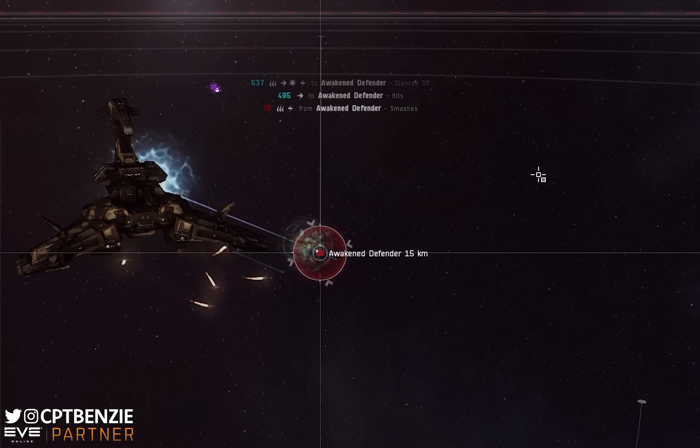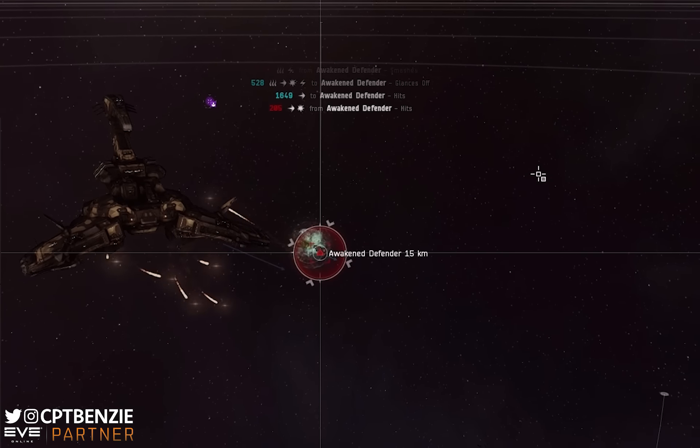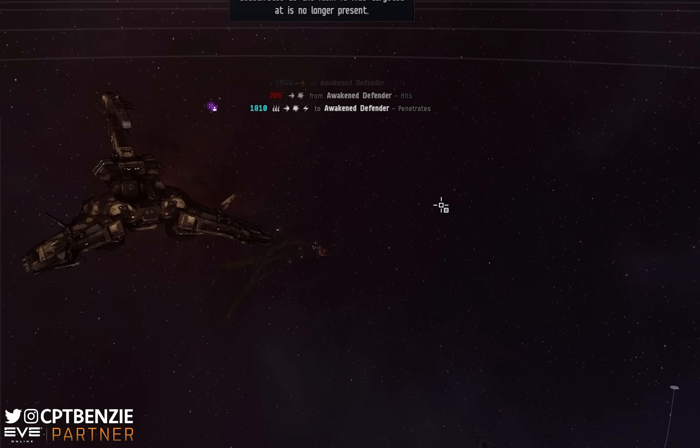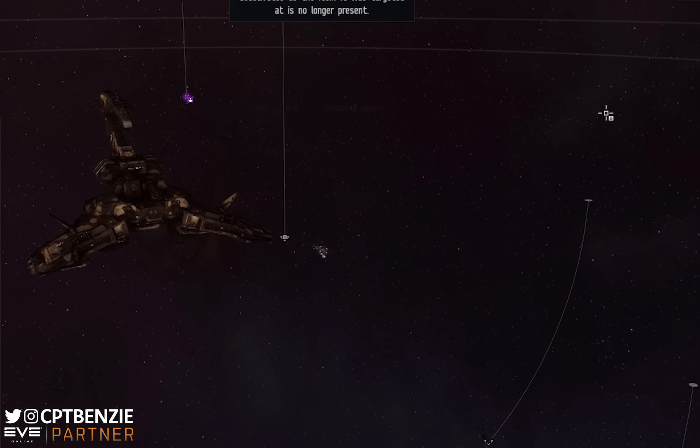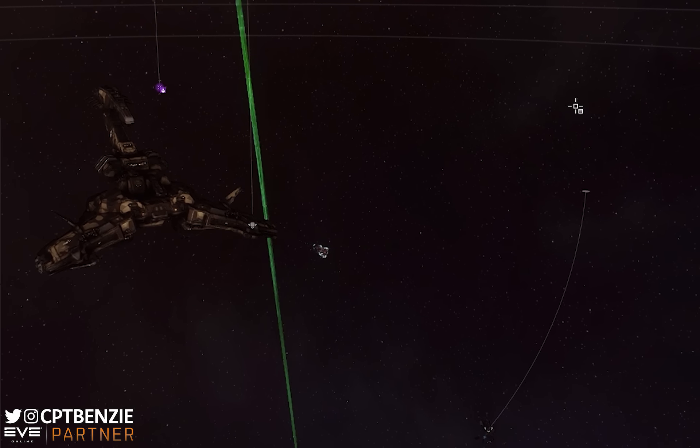In this video, I'm going to show you how I fit my Rattlesnake, we're going to talk about how this ship works and what makes it so powerful — it is both a missile and drone boat — and we're also going to talk about a little thing known as the Gecko. I love this ship to pieces, and hopefully by the end of the video, you will too.